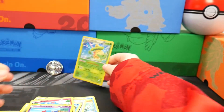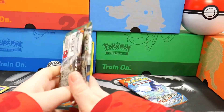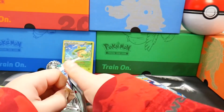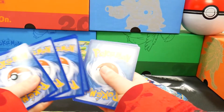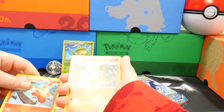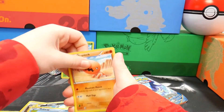There's a holo. I don't know what they are, but they do look cool. There's a code. I just really, really wish we got one of those rare packs — like one of those Diamond and Pearls.